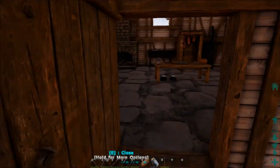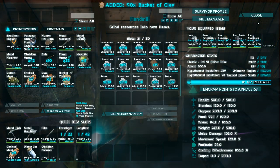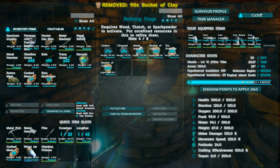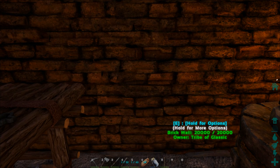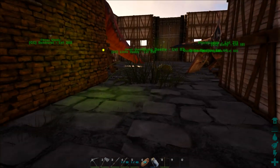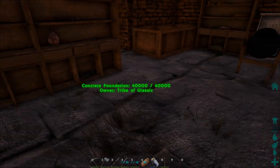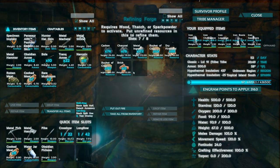Before we build, let me show you concrete as well. Bricks make really strong walls — check this out, brick walls have 20,000 hit points. Wood has 13k, stone has 15k for foundation, and concrete has 40k. So brick is definitely great for wall strength.